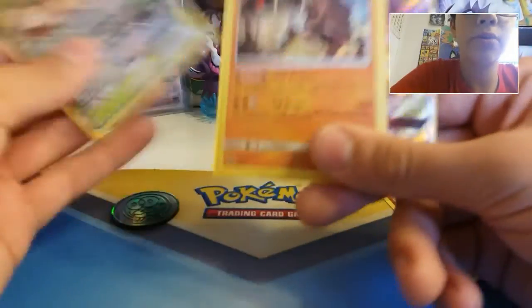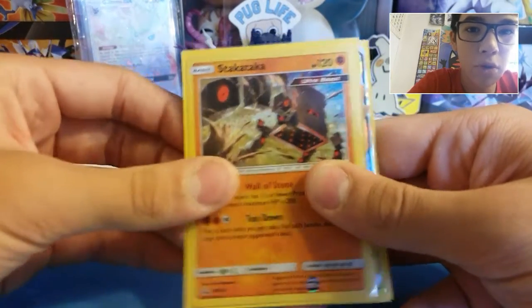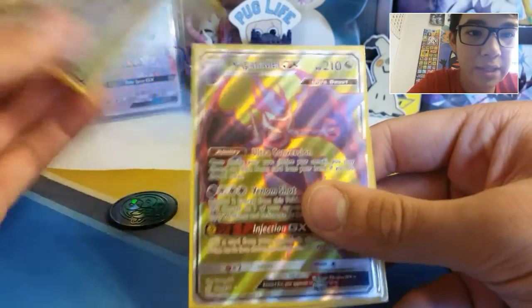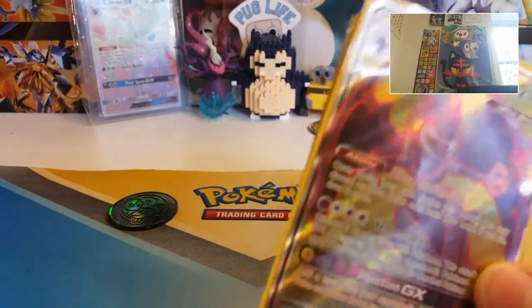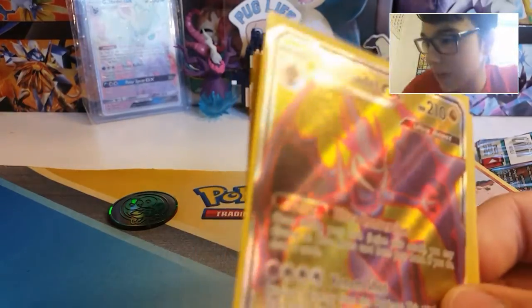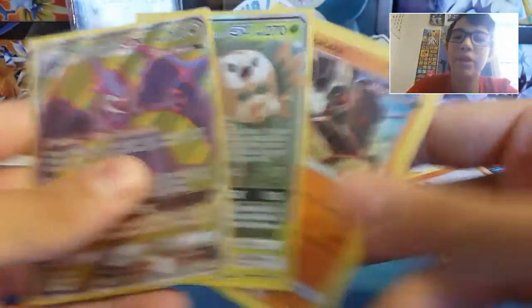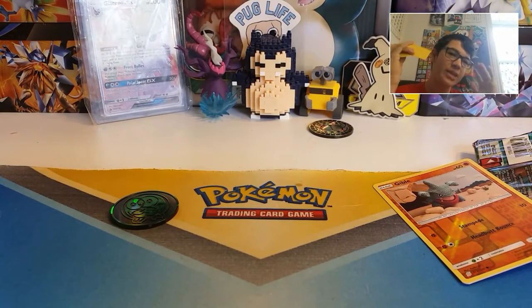Alright, so the recap - we got the Stack Attacker promo, the Rowlet and Alolan Exeggutor GX, and then the Full Art Naganatal GX. And we got some code cards here too. Very nice. That's sick though - I'm so happy that we got that. It was just a random pack and a little blister. That's great, I'm so glad we got all that. That's fantastic.